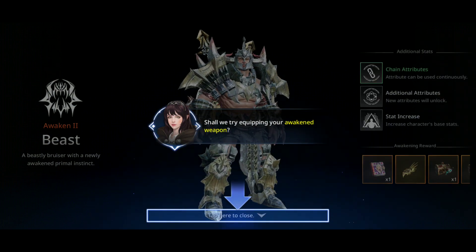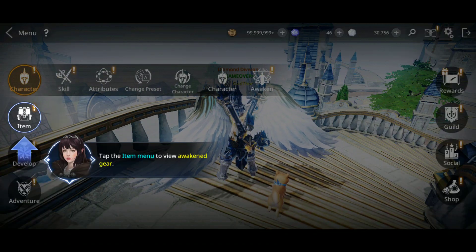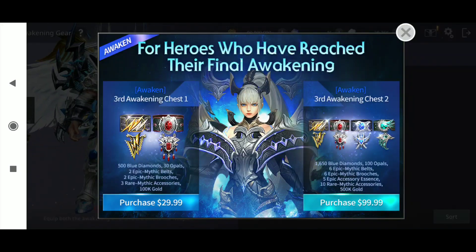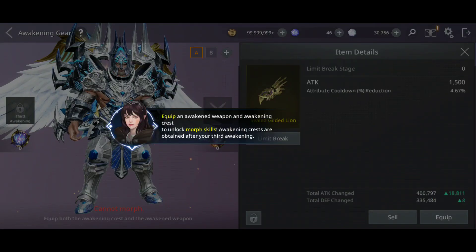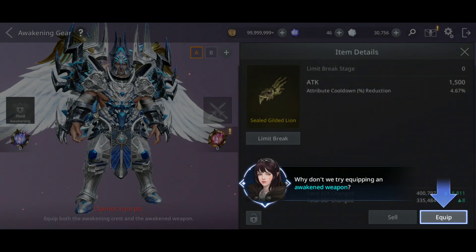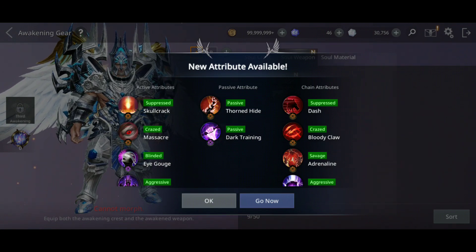I know I got a new skill - I got the awakened weapon, we're gonna see how that works. Here we can see the gear: 18,800 power. Let's equip it - yeah, limit break. 400,000 attack, that's really cool, and I got new attributes.